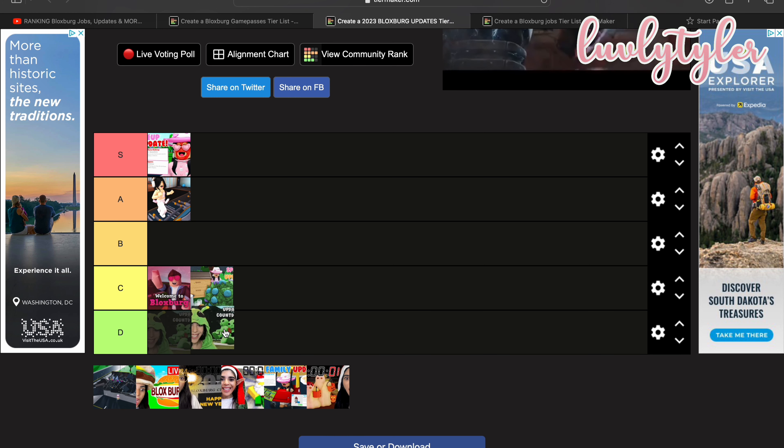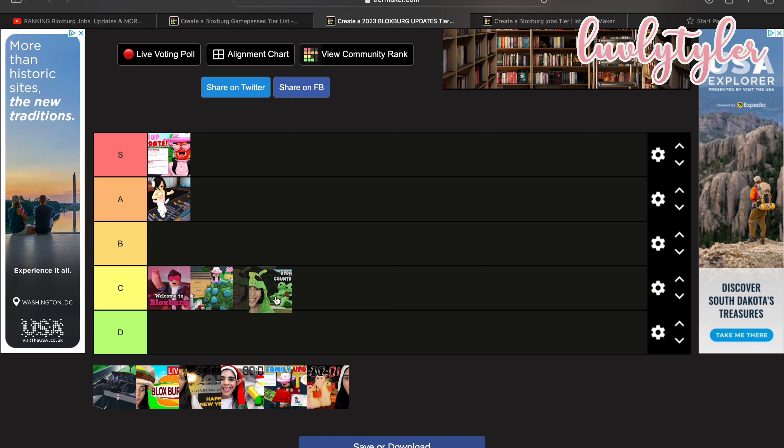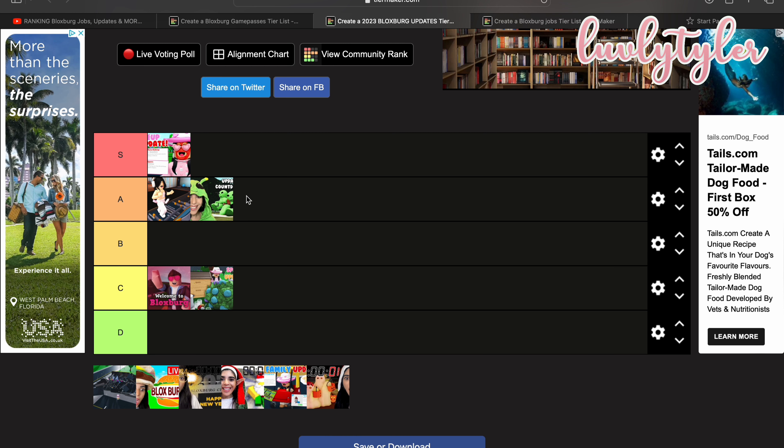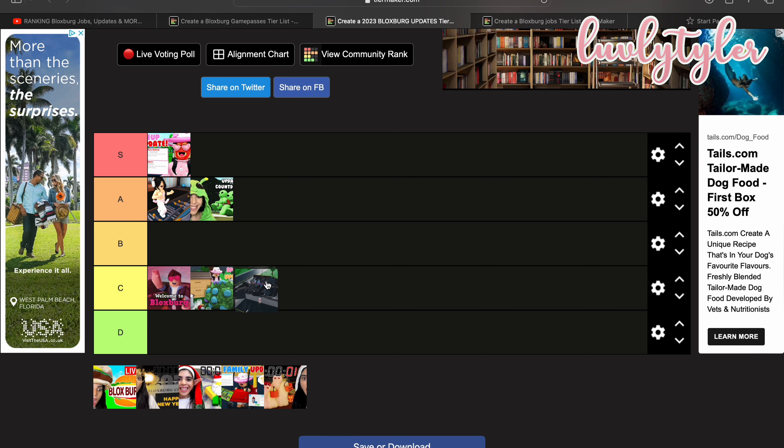The next update — I think this was the beach update. It came with the beach and the observatory, which was pretty cool. I'm going to put it on the same level as the gym. I actually really like some of the items from this one, and the new beach was cool. After that was when Bloxy Burgers got destructed. I'm going to put that in C — it didn't really add much, but I think the live event was cool.